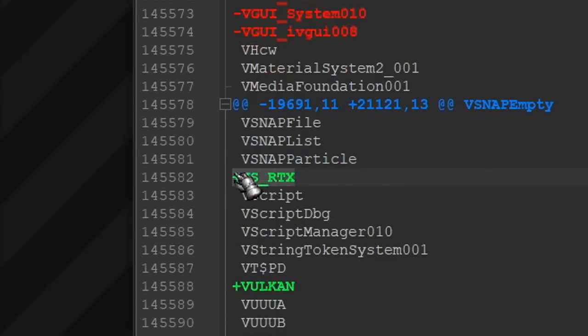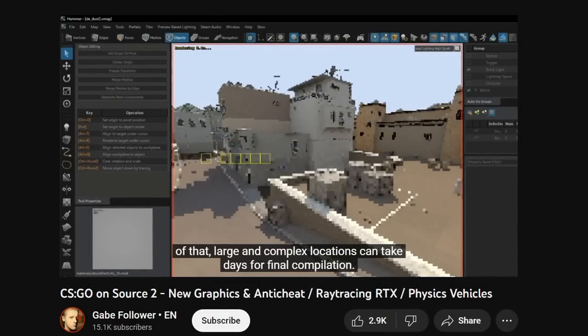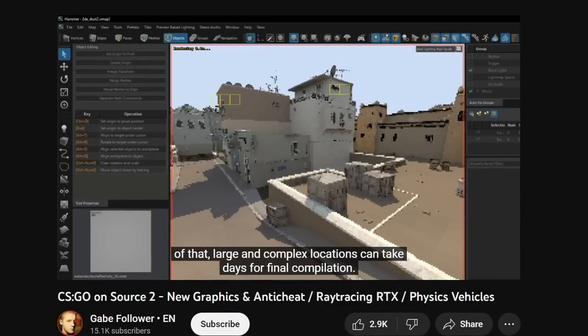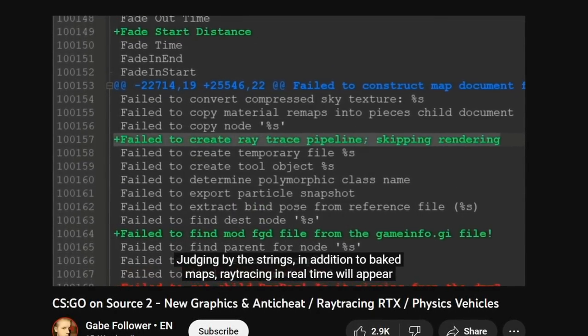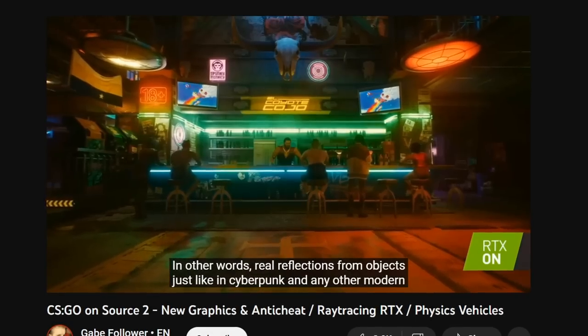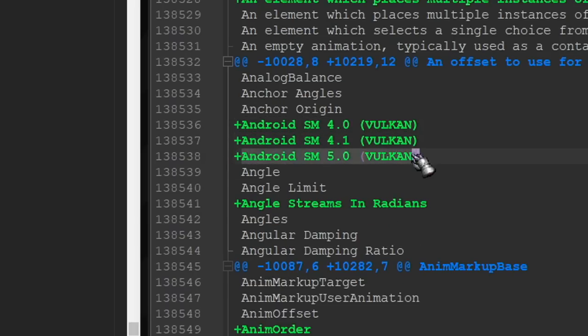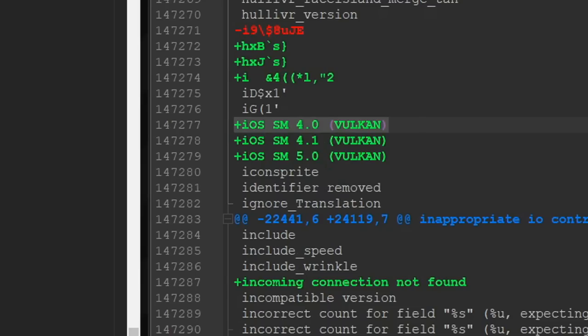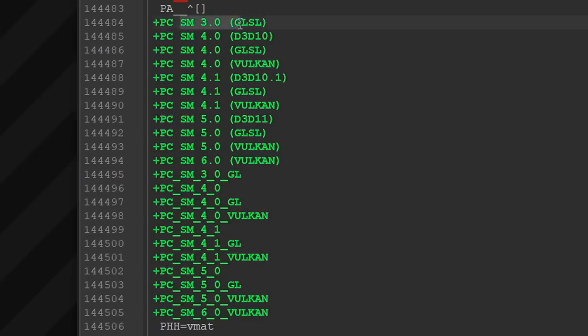Once again, there was a mention of RTX ray tracing and compiling maps with the GPU. For those who don't know, right now Source 2 only utilizes CPU power, and because of that large and complex locations can take up to a few days for final compilation. Baking with the GPU will be tightly coupled with RTX ray tracing technology, which will greatly speed up the process for map makers. Judging by the strings, in addition to baked maps, real-time ray tracing will appear in one of the future Valve games — real shadows and reflections from objects, just like in Cyberpunk or any other modern game.